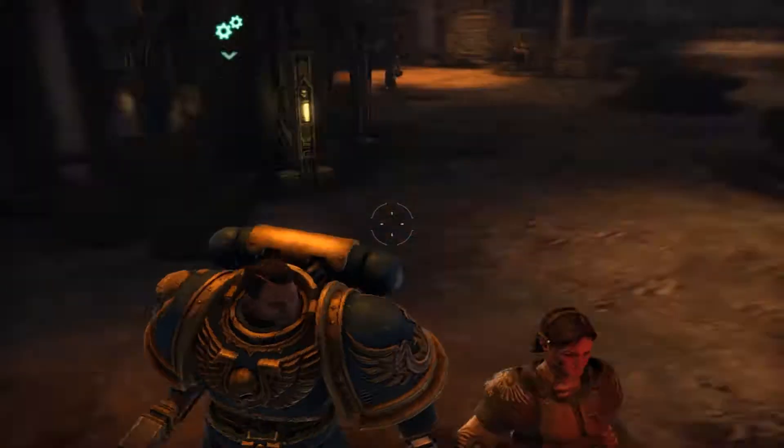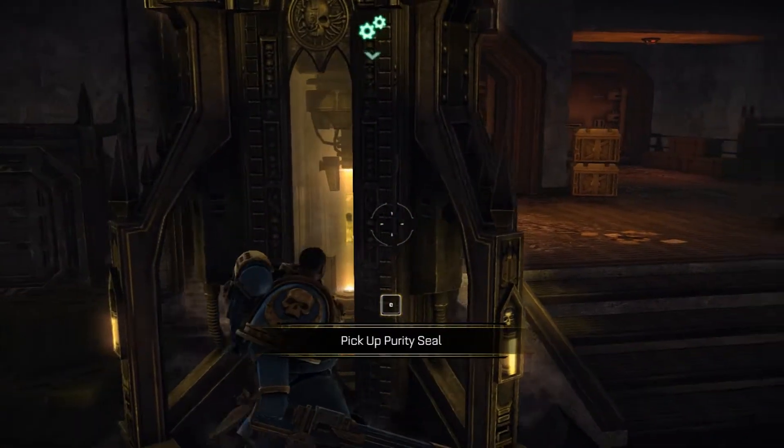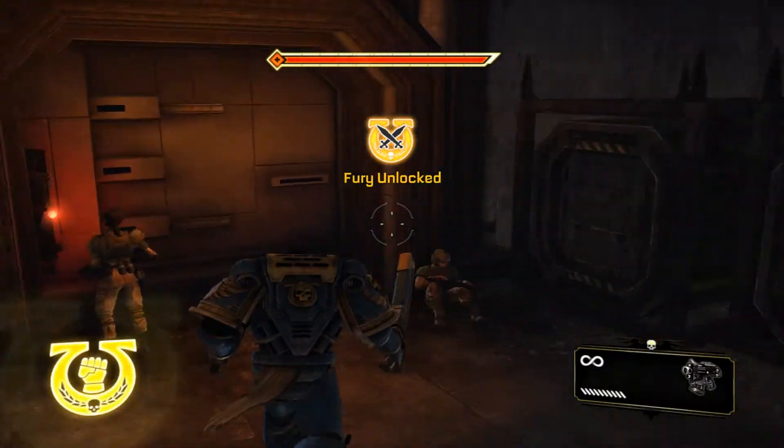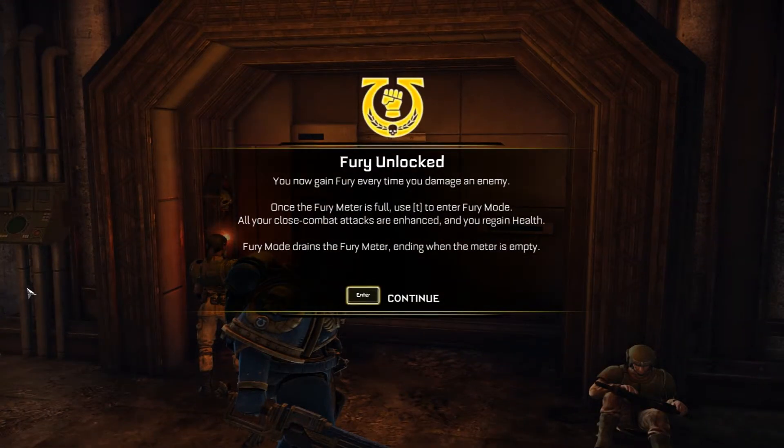Can you hit that button for me? Oh, do I gotta get something? Security seal. What is that? It's like a... Okay, so you now gain fury every time you damage an enemy. Once the fury meter is full, use T to enter fury mode, which is right next to my reload, which is not exactly where I want it. Fury mode drains the fury meter, ending when the meter is empty. Simple enough.